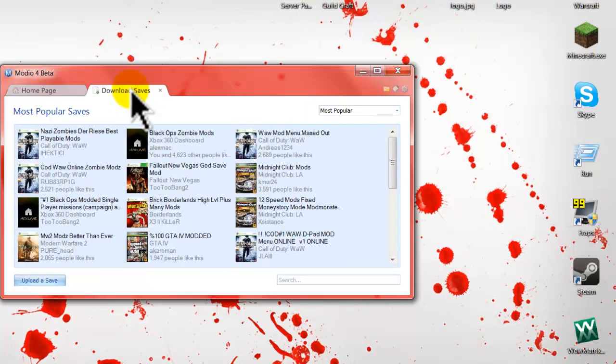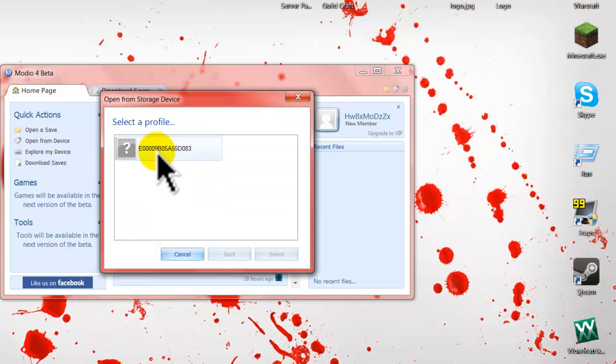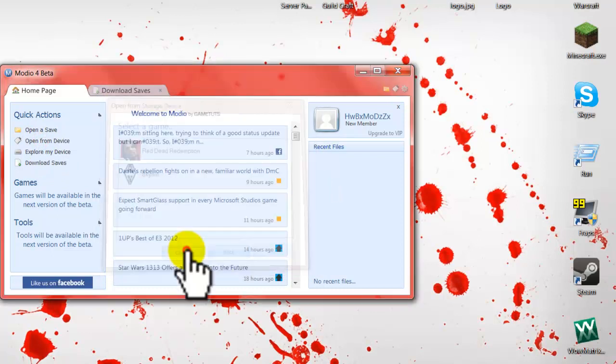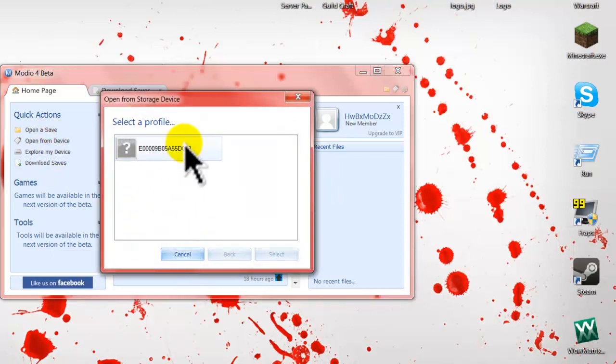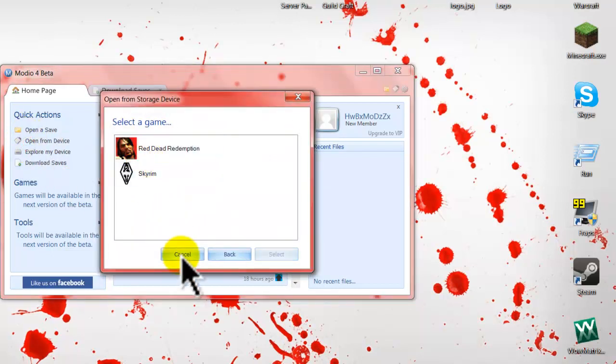Some quick things I want to say: if your USB isn't being recognized, I'm not sure how to fix that. It's either because you don't have a good memory stick or it's broken. If that's the case, I would recommend getting a new one, and then you will be able to start modding again.